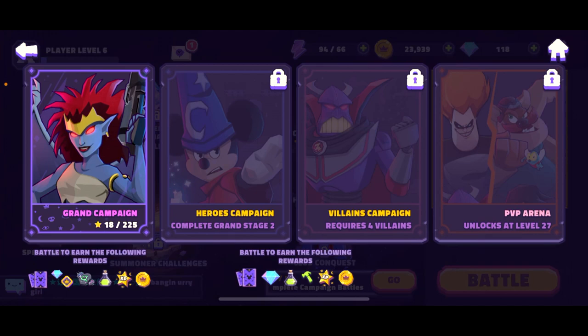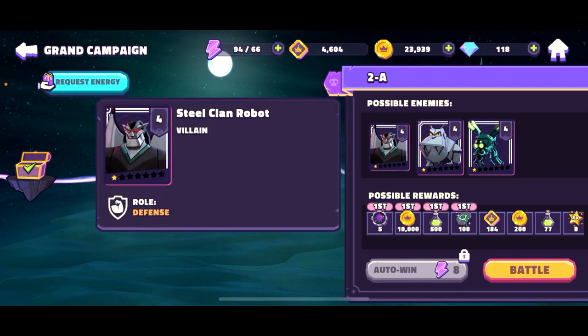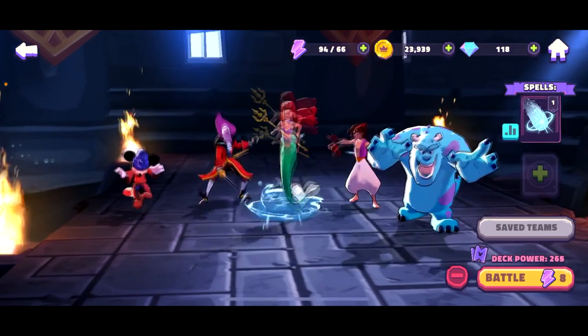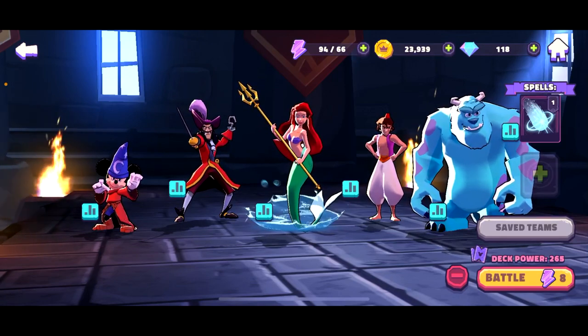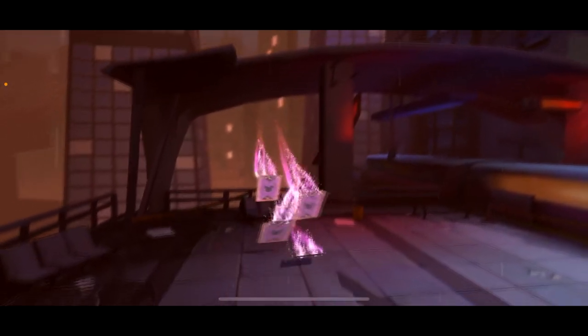We have Grand Campaign, level 2a. Possible enemies are a Steel Clan robot, villain robot dog, and Cybeck. All right, let's go to the battle. Here is my team — all five heroes going to play.